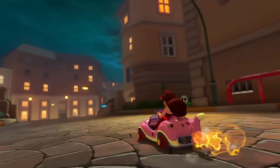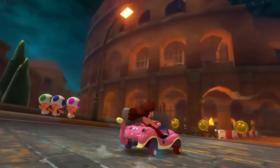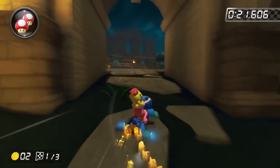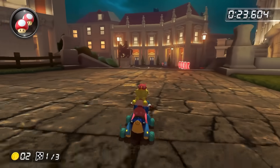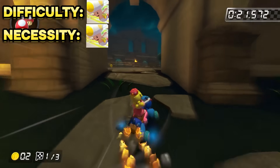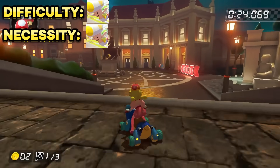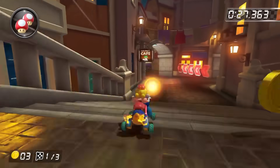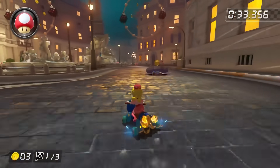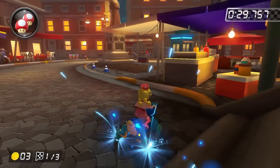Starting off with the shroomless shortcuts on this track - there's not a single one worth talking about on this track, so onto the shroom cuts. First up is this little turn skip, which is a lap one exclusive shortcut. You can't do this shortcut any other lap, and the shortcut isn't too important. Main reason being five seconds later in the race, there is a much bigger turn skip you can take if you hold your shroom for that instead. On the topic of said turn skip - here it is. It is a lap one and three shroom cut, which skips an entire U-turn.